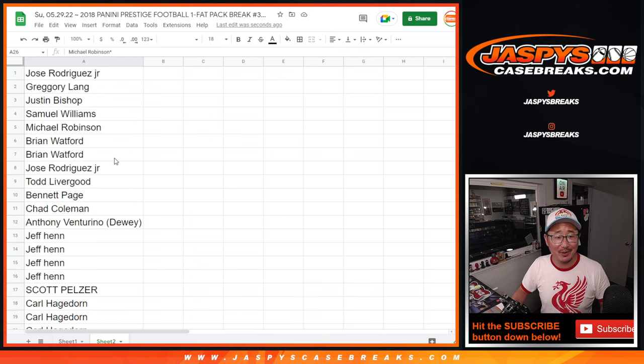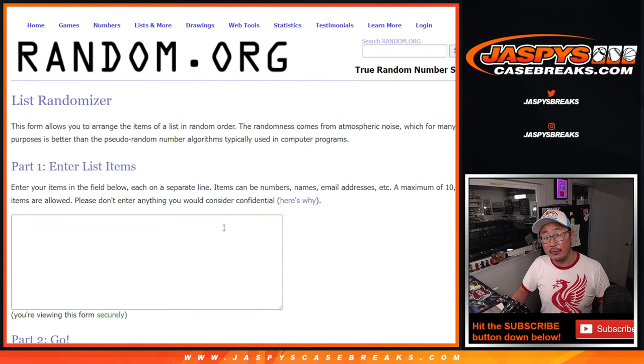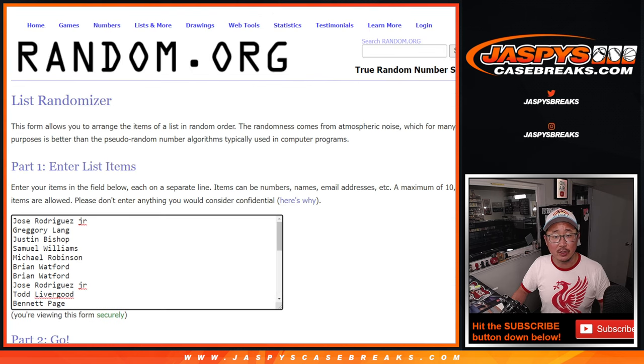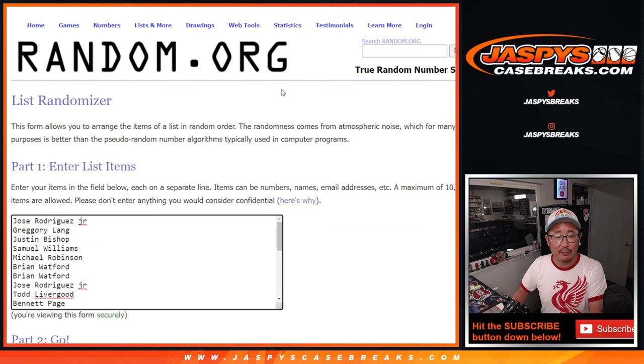Big thanks to everybody here for getting in on the action. So this dice roll is to give away those extra spots. The next filler also has those six extra spot giveaway deal — if you buy an extra spot, you can try to win another spot. Two and a three, five times. Top six after five.